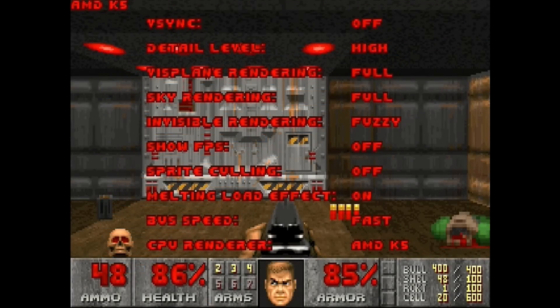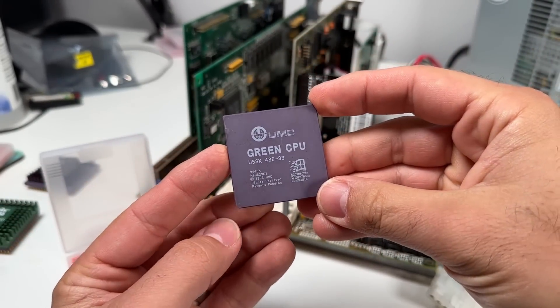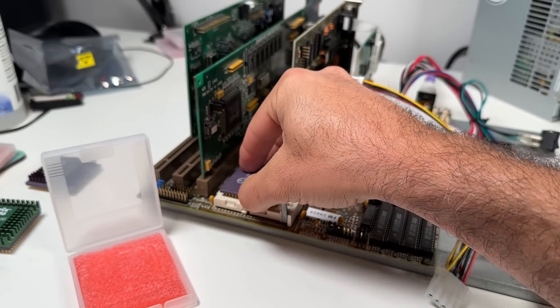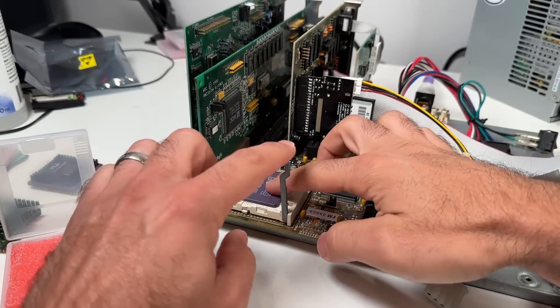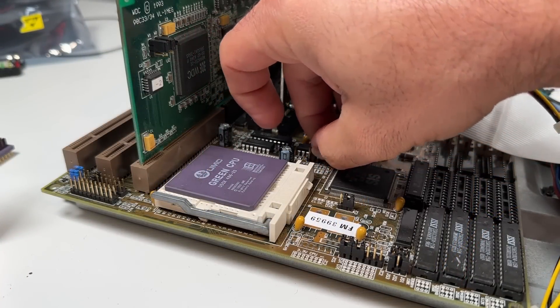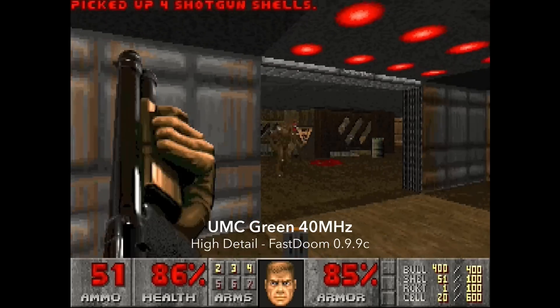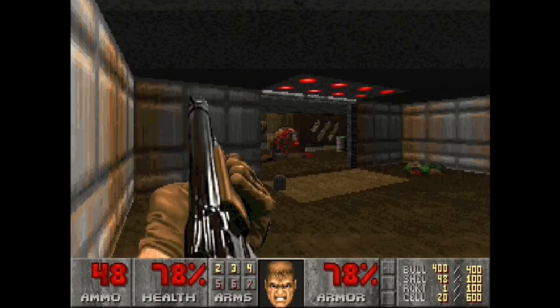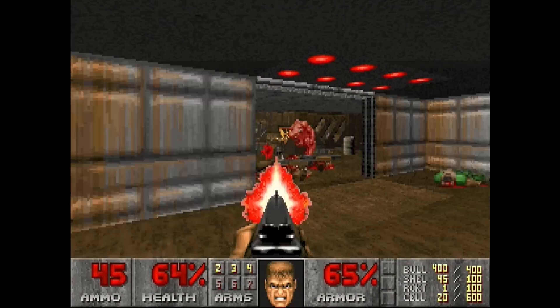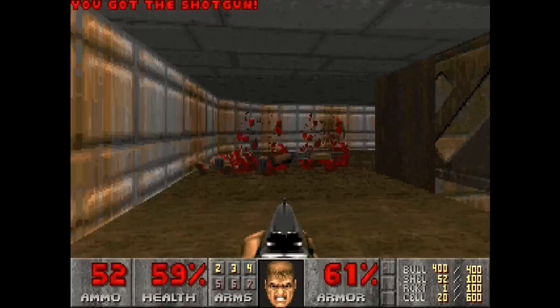One of the most interesting features in Fast Doom is the ability to select CPU renderers tailored specifically to different CPU architectures. Even though the UMC Green is a pretty rare CPU, Victor included a special UMC rendering option. It's well known that the UMC Green can do integer division much faster than its competitors, but Doom doesn't do a lot of division, so the tweaks had to come from elsewhere. Victor told me it uses some of Ken Silberman's suggestions based on the observation that these chips do address calculation faster too — using instructions like LEA, SHL, and SHR — and those advantages could be leveraged to improve performance a bit.